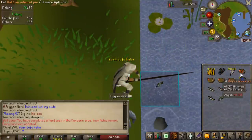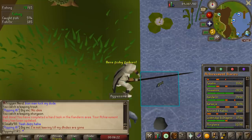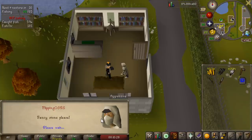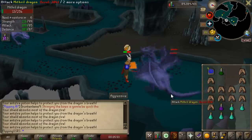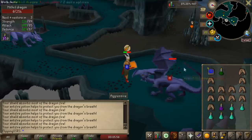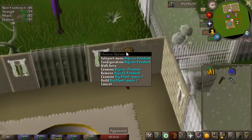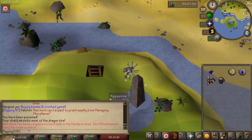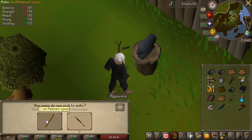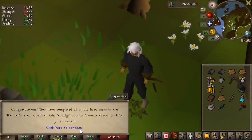Maybe one day I'll get 99 fishing — on my RS3 account I was very close, like level 96. One hard diary requirement is just to set your house to fancy stone, which I don't know why is a requirement. Now I need to kill a mithril dragon and then we're pretty much done with the Kandarin hard diary. I also forgot to mount my digsite pendant earlier, so I did that. With a dwarven stout matured we're able to build the adamant spear, and that is going to be it for the hard Kandarin diary.